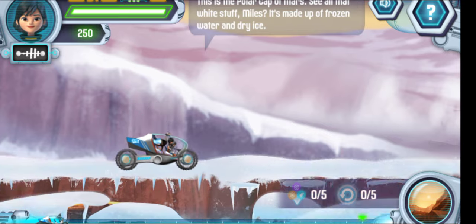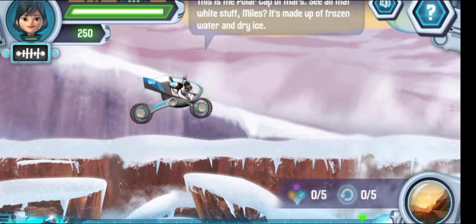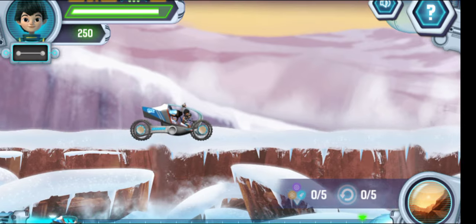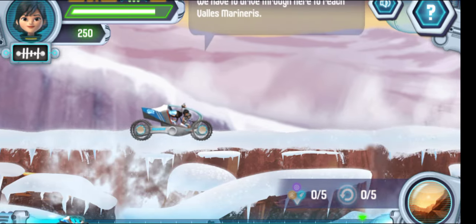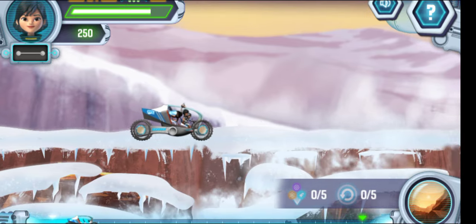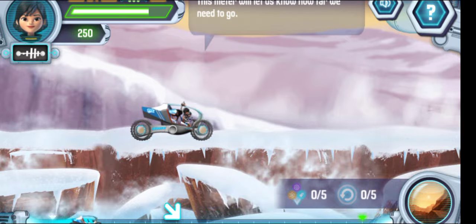This is the Polar Cap of Mars. See all that white stuff, Miles? It's made up of frozen water and dry ice. We have to drive through here to reach Valles Marineris. This meter will let us know how far we need to go.